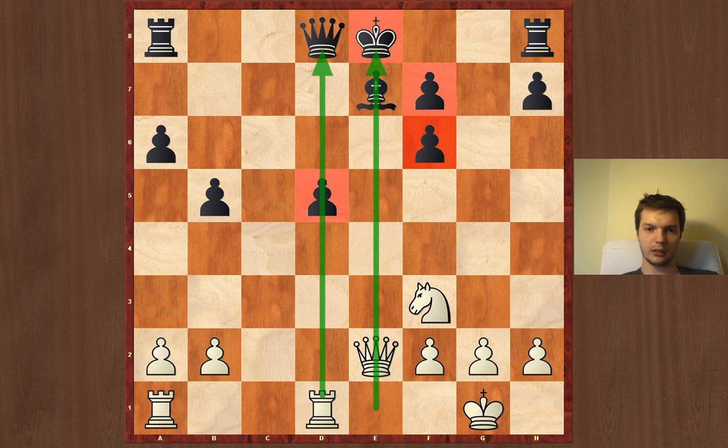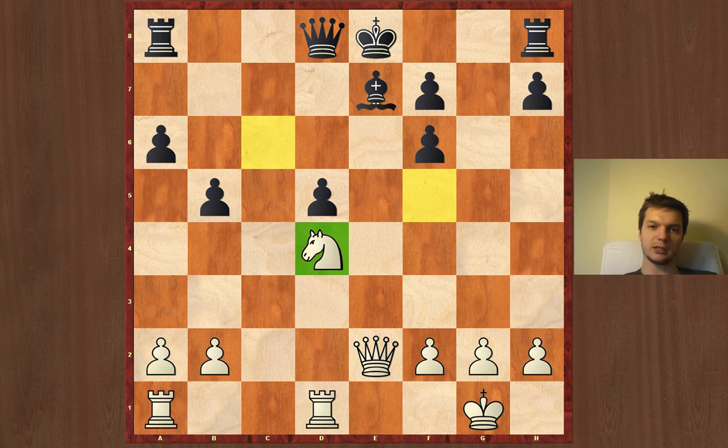Spassky knew this and found an extremely nice move. He found that the knight on f3 is not doing much at this point — it cannot go to e5. It's possible to create a threat of Nc6 after Nd4. So he played Nd4, and Nc6 forking the queen and the bishop is very unpleasant. The knight could also go to f5, as it did in the game. Once again Spassky managed to prevent the black king from castling, because after castling, Nc6 comes forking the bishop and the queen, and the bishop is going to be lost.